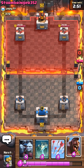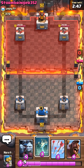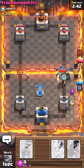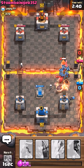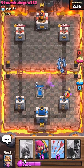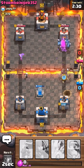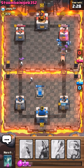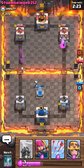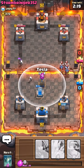So I got the Hog Rider last time, and I also had the Minion Horde. Let's take this down. That's going to do damage to our tower. So we got a few damage on that tower, and then the Hog Rider's coming in. He got a good amount of damage compared to his damage. I also have the Tesla.